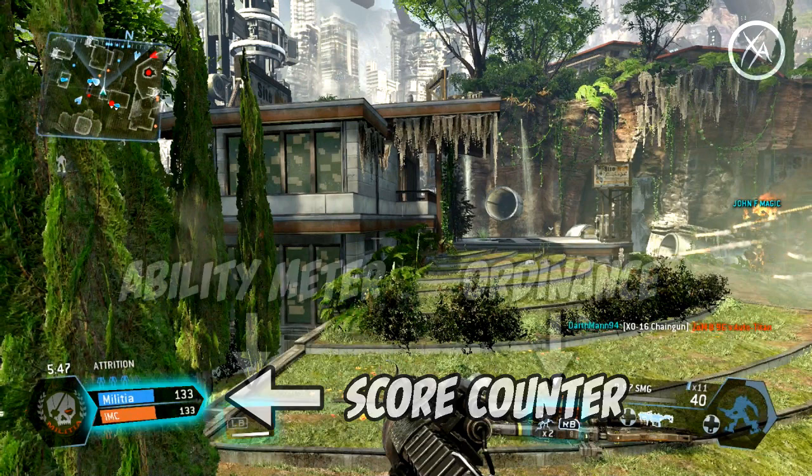Next are two things I didn't really notice until putting some time into the game — my eyes just weren't drawn to these areas. But now that I understand them, they're very simple and very useful. On the left we have the ability meter, which shows how much of your ability is left — whether it's charging up or fully charged — so that's your cloak, your stim, or whatever ability you have. And then on the right hand side we have your ordnance, showing how many grenades, satchels, or whatever equipment you have remaining.